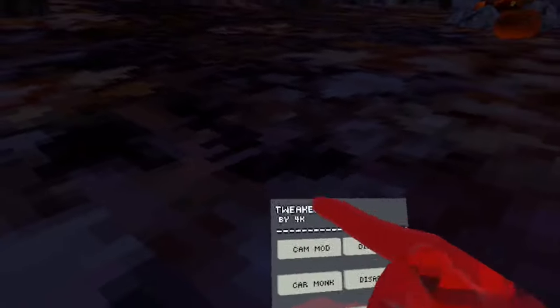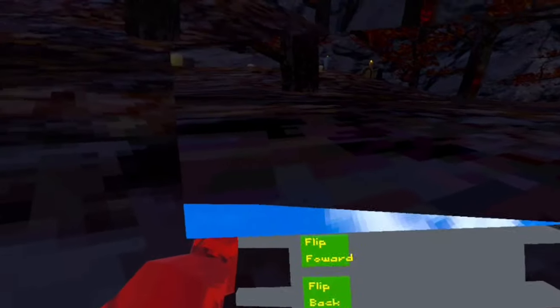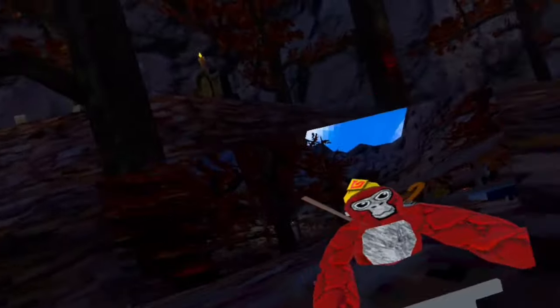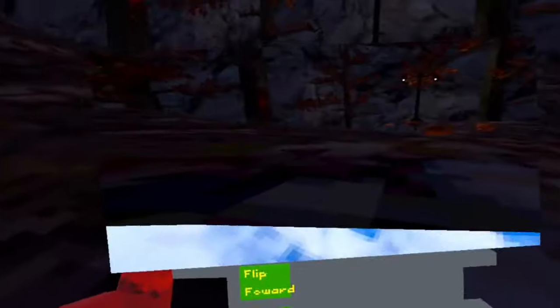Let's go to Forest. The first mod that we have is Camera Mod. This is your camera mod — you can flip it back and forward.